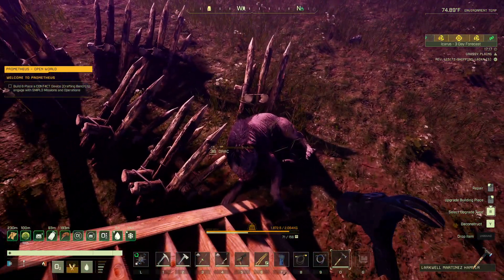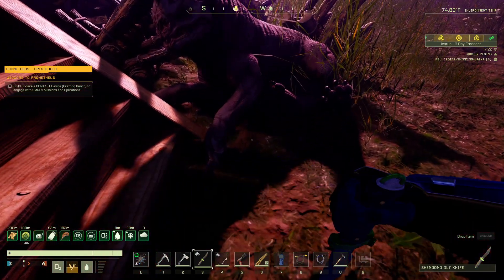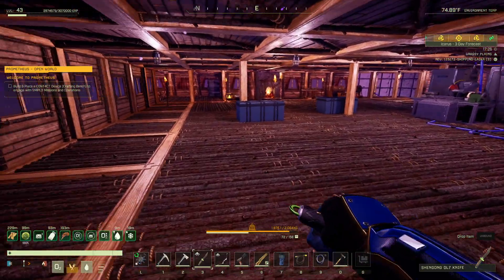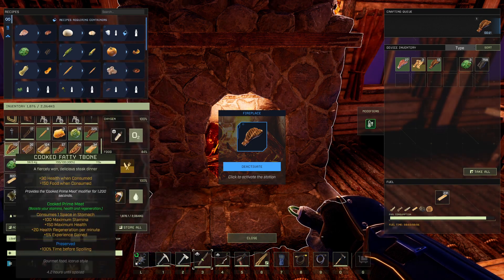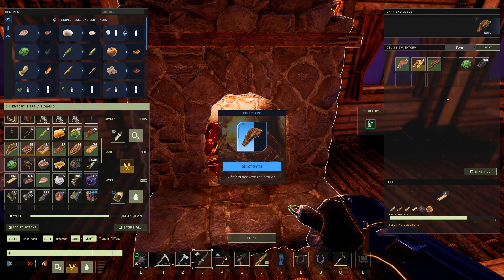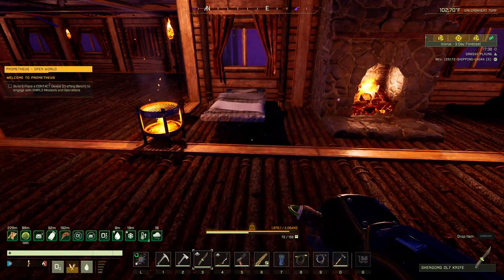I didn't even have to shoot him — the hedgehogs are awesome, especially in solo mode. I didn't get any steaks this time, but I've been getting them about every fourth or fifth kill. Over here I have 113 cooked fatty T-bones, 225 there, 13 here, and another 27 still cooking. They only come from the drac, as far as I know — maybe a bear, but I don't think I've ever gotten one off a bear.